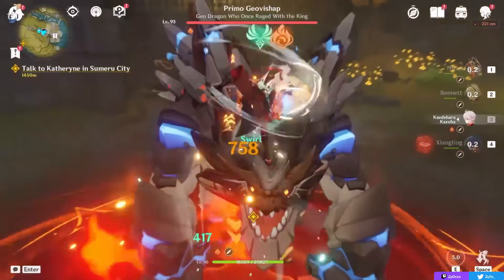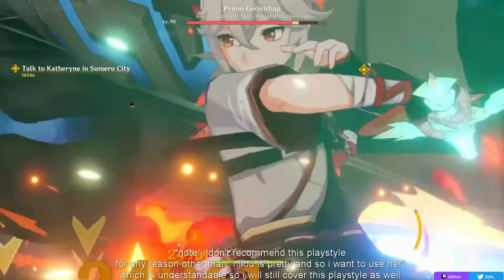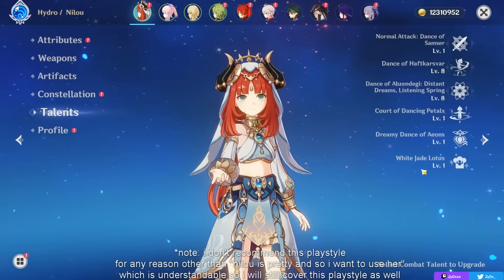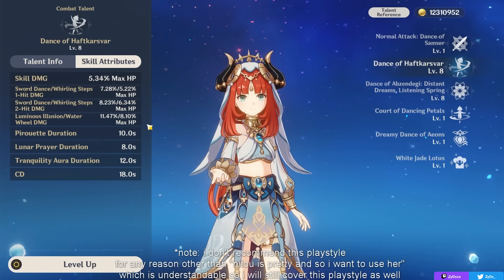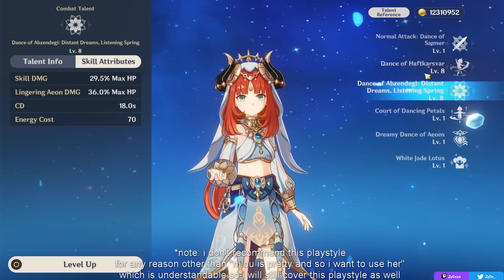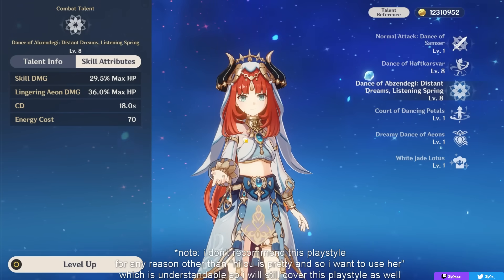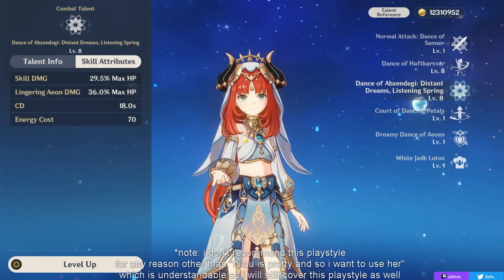For her personal damage, you can run her in a Vaporize team with powerful supports like Xiangling, Bennett, and Kazuha. While I'd typically recommend Childe or Raiden in this team instead, if you pull for Nilou and want to maximize her personal damage, you can — and an advantage she has is that the internal cooldown shared between her elemental skill attacks will line up so that your big hit at the end will always be vaporizing, which is pretty good on top of the fact that her burst can be a decent nuke if you build damage. That said, I don't recommend this playstyle and would much rather use her in a Bloom-focused team.